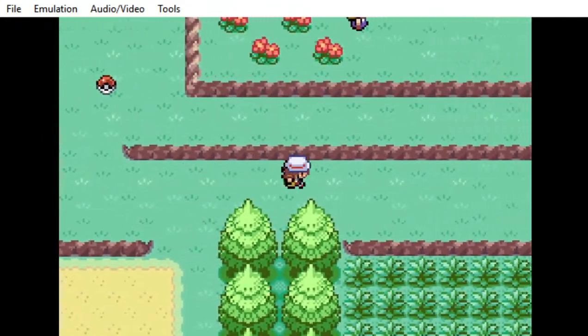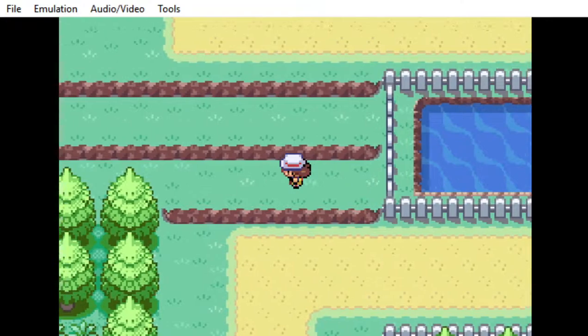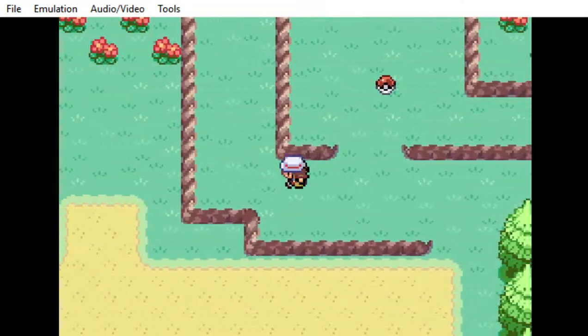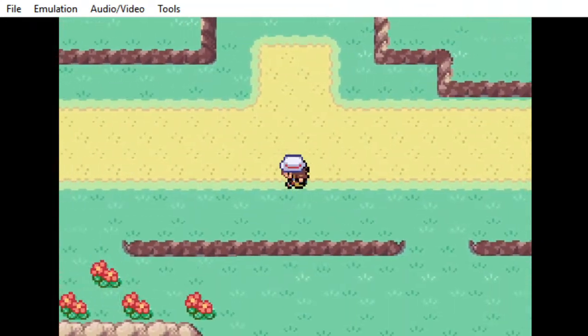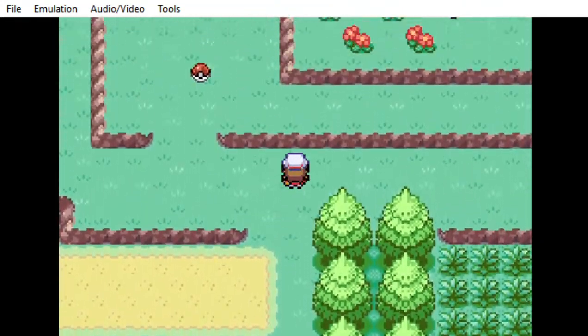If you go a little bit west of here, Cerulean City is just over there. You can see the patch of grass where you can catch your Pokémon and a lot of good stuff. So what you're going to do on Route 4 is go all the way over to this Pokéball right here.